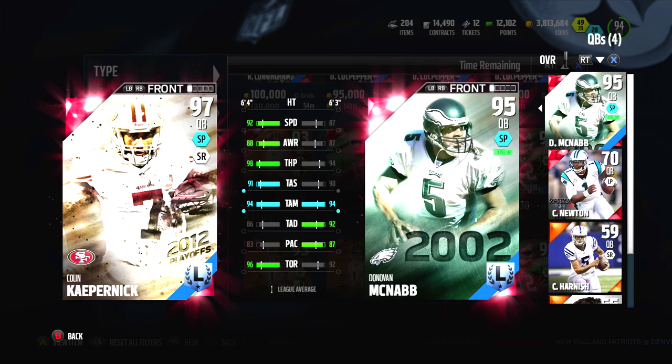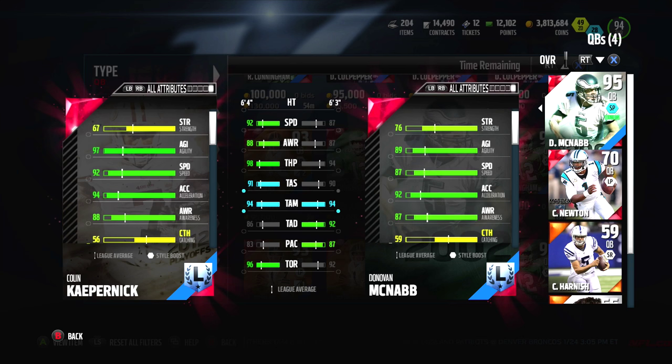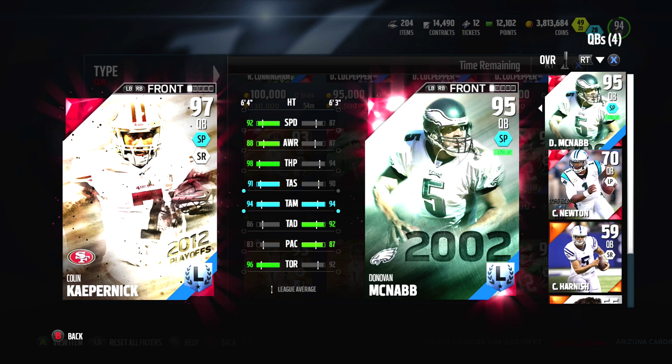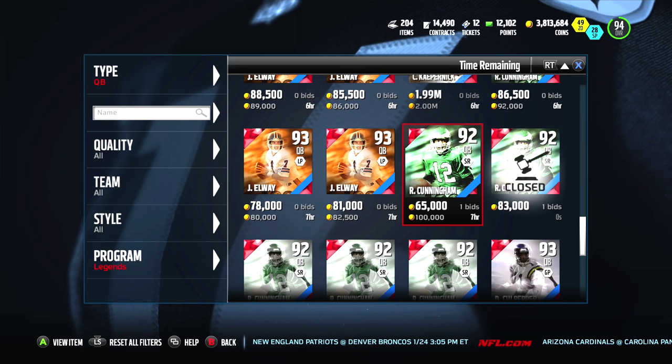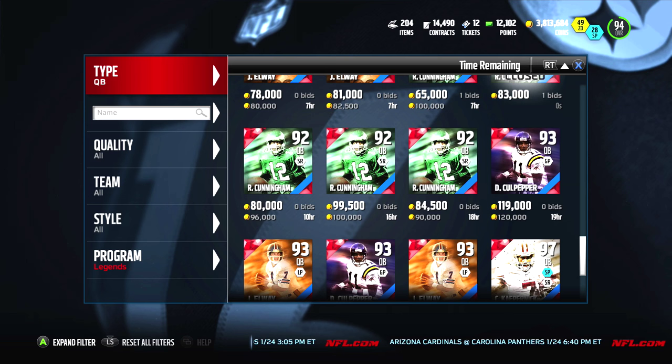92 speed, 88 awareness, 98 throw power, 91 short, 94 mid, 86 deep might get you hurt, 83 play action, but 96 throw on the run. Let's check his carry — 82 carry. Definitely a nice quarterback, but man he's going for a lot. What's the cheapest? There's one for two million, one for 1.6. When I looked on Muthead he was going for about 1.3, so he's gone up. That just seems very expensive for that card.